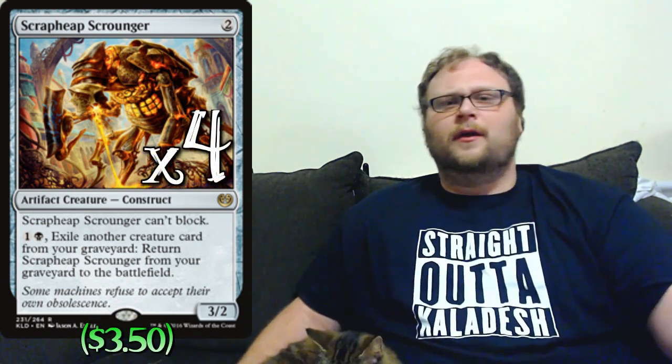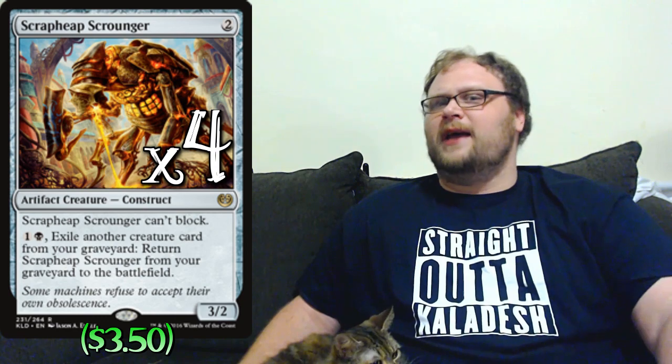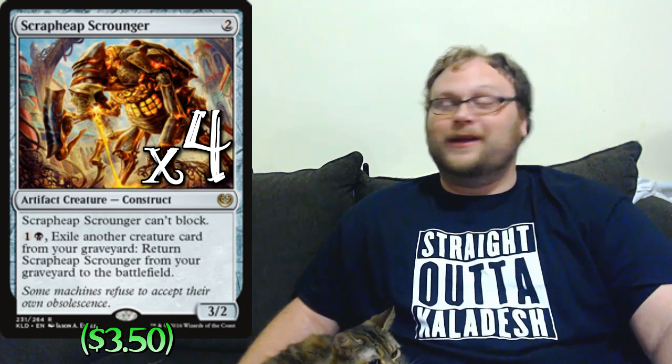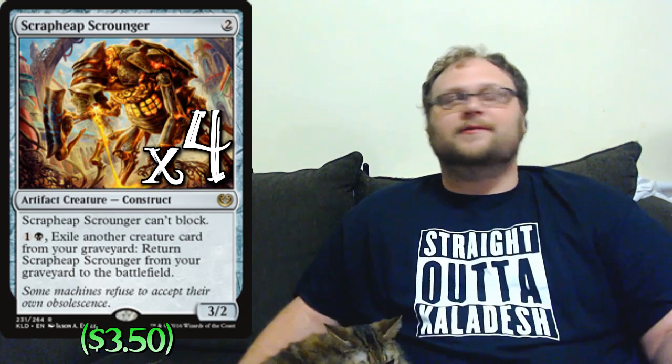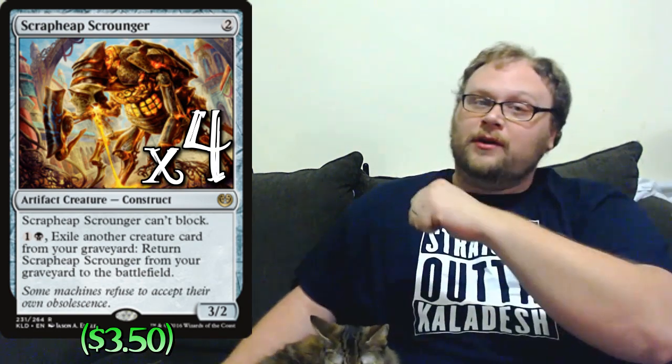Another reason we don't need the four-of Exemplar is because we've got plenty of stuff to crew Heart of Kiran — that's one of the best things you can do with a Toolcraft Exemplar on turn three. So we've got other ways of crewing Heart of Kiran pretty easily, and one of them is the excellent Scrapheap Scrounger, which we're also going to play a playset of. This guy's just really good right now, even though control isn't quite the deck we thought it would be.